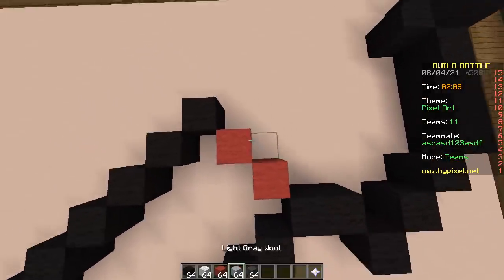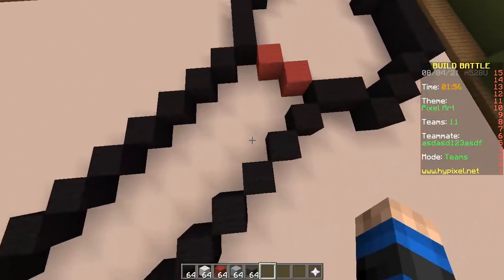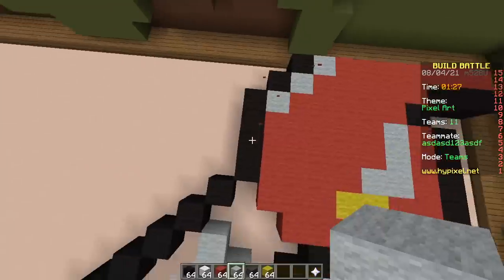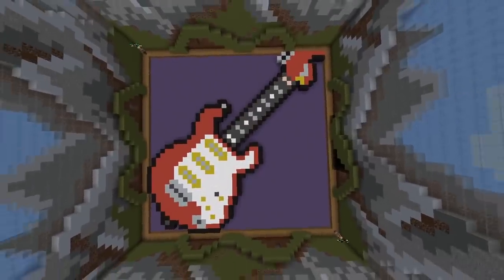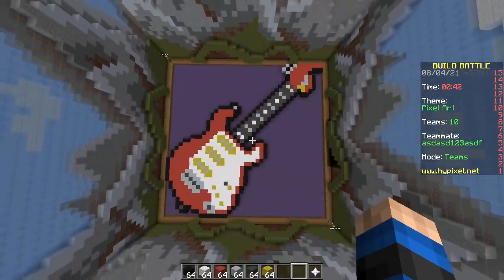Meanwhile, guitars — you have the Stratocaster, the Les Paul, the SG, and thousands more. It doesn't even have to have six strings — it could have 20 strings. Done. It doesn't fit — the neck is very short, as you can see. Such a long instrument, it doesn't fit on such a small floor. Too bad.